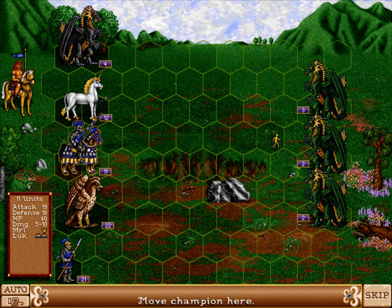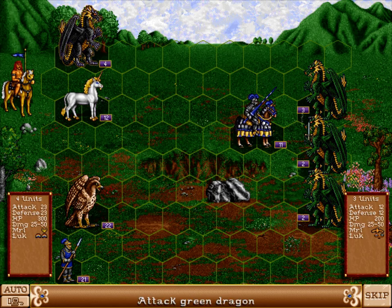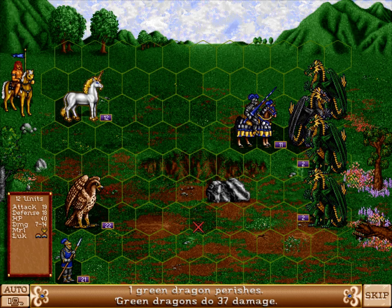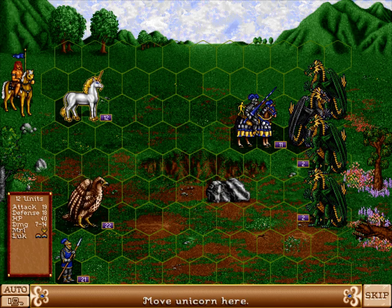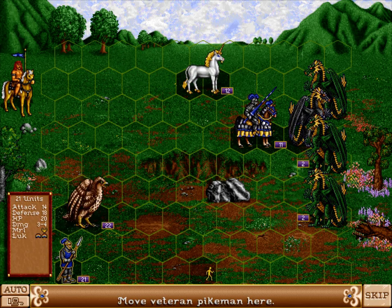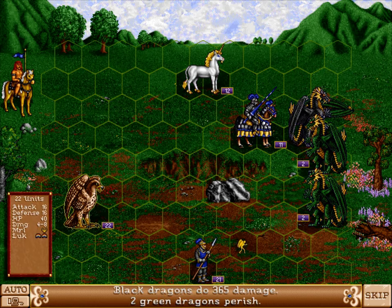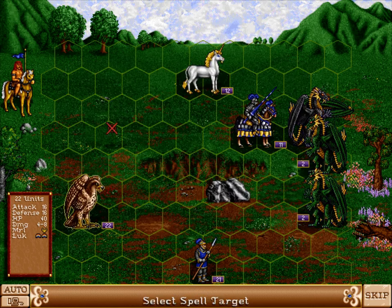My dragon can stay here, so you can stay there. Now it works, finally. Definitely don't want to stay there, so instead go here. No morale this time. Excellent. So I can cast Dragon Slayer on my rocks.